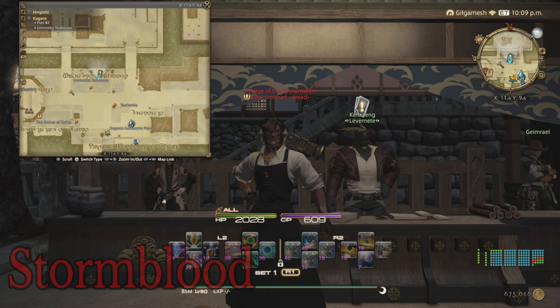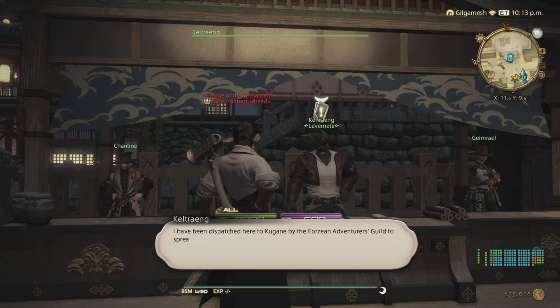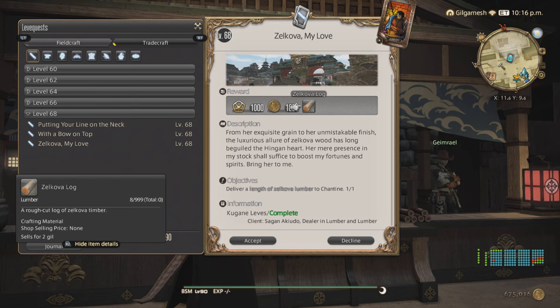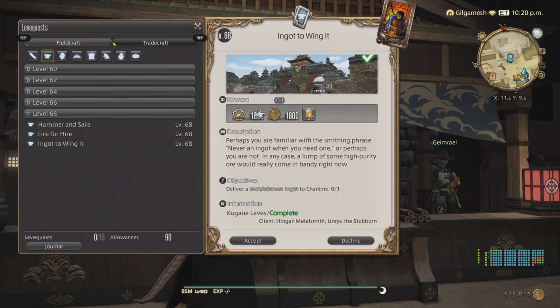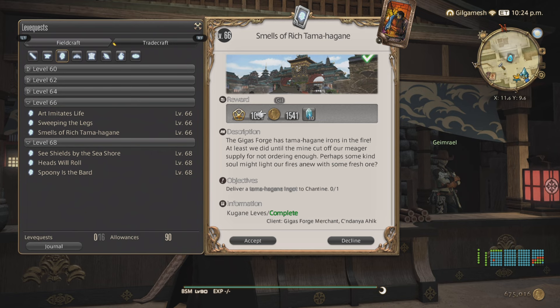Here we are in Kugane, right across from the main Aetheryte. You have to go to the western part of the story to get to the east side in Stormblood, and do the introductory quest to Kugane. The NPCs are right next to each other for convenience. Starting off with Carpenter doing Sohm Al My Love with Sohm Al Lumber - single target turn-in. Blacksmith is going to be Ingot to Wing It, doing Molybdenum Ingots for single turn-ins. Armorsmith: Smells of Rich Tamahagane for Hagane Ingots, single turn-ins.